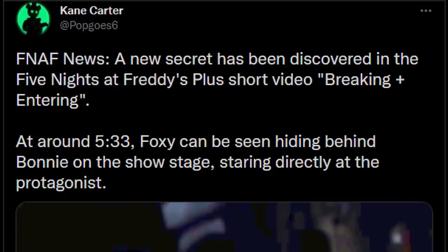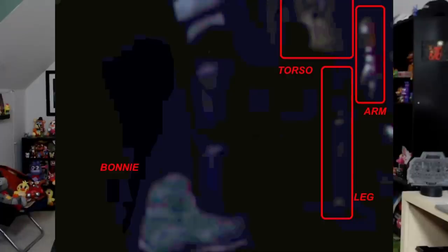So naturally we went back to Breaking and Entering. Unfortunately we didn't find anything right away until a couple days ago, when Kane made a tweet saying a new secret has been discovered in the Five Nights at Freddy's Plus short video Breaking Plus Entering. At around 5:33, Foxy can be seen hiding behind Bonnie on the show stage, staring directly at the protagonist. And as you can see from the image Kane supplied, yeah, that does look like Foxy back there.